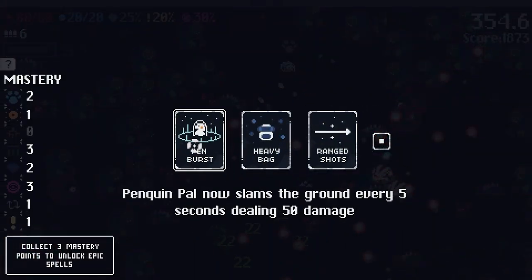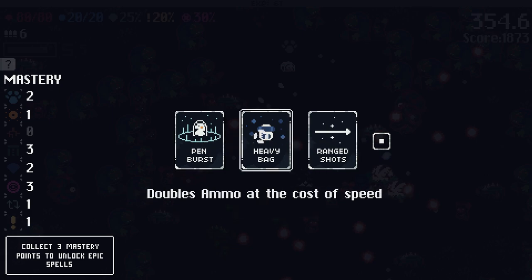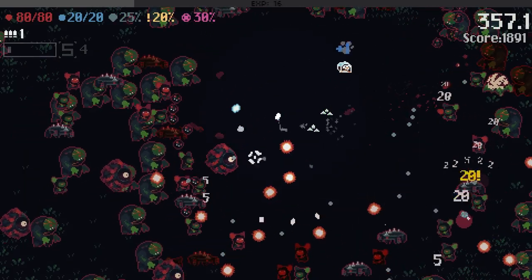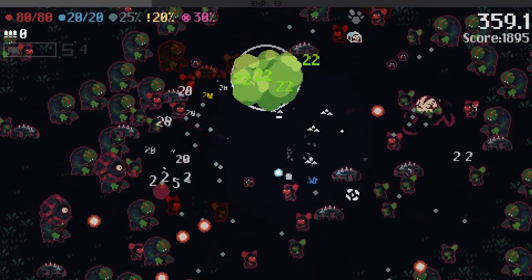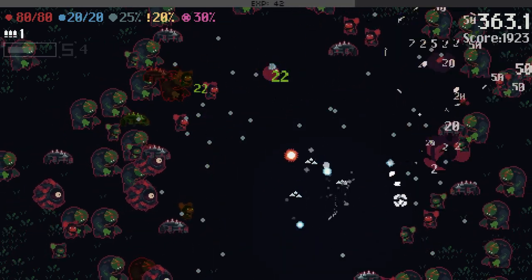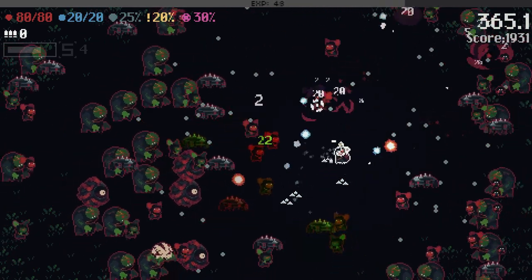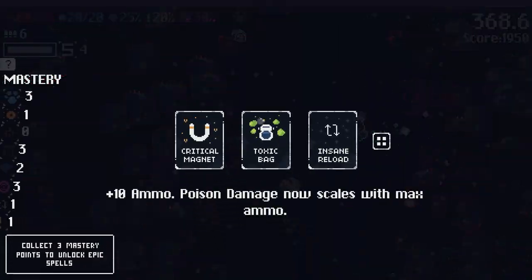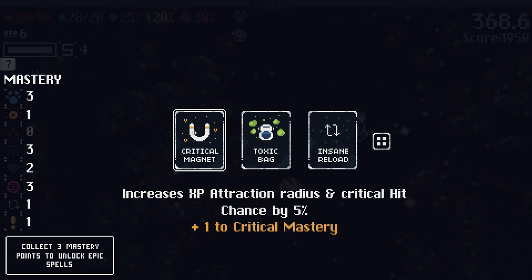Slams the ground every five seconds doing damage — that's pretty good. Pen burst — help me out, penguin dude. Push everybody back a little bit. It's getting really chaotic on screen — holy crap, it's going crazy. But we're in it for now. We beat the boss — what now?